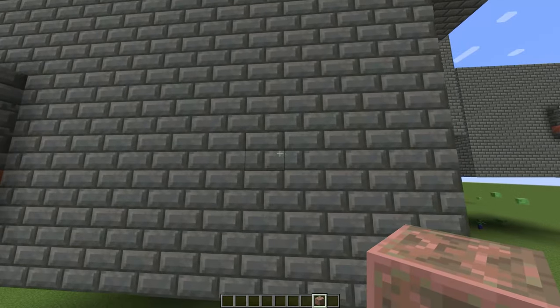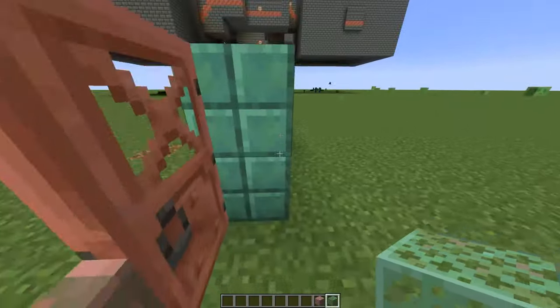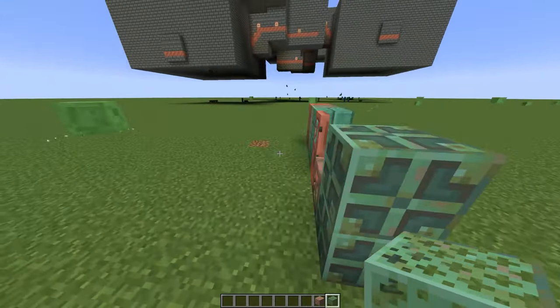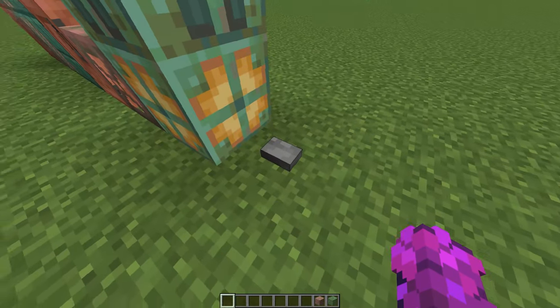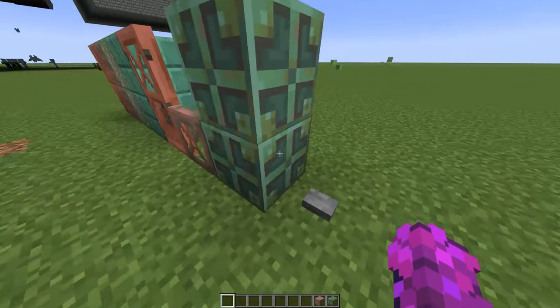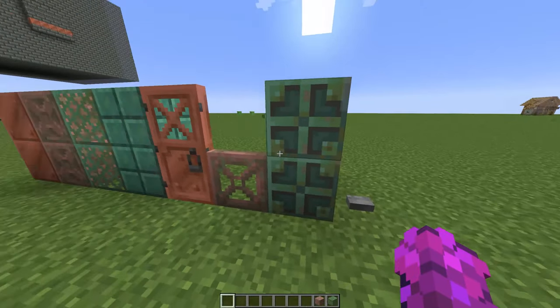This whole update is really just for building. These bricks right here look absolutely amazing. We got some new block types for copper which are completely unique, including this lamp right here. Unlike a redstone lamp that needs to be powered, this will stay powered on forever. It's a toggle, which is really cool and pretty useful for building.